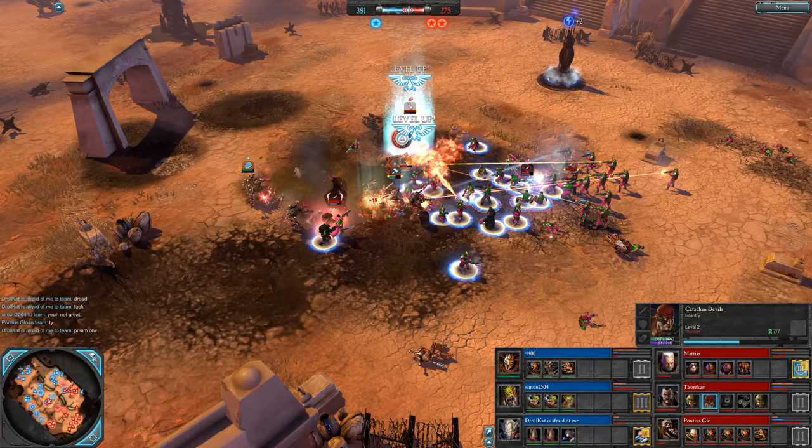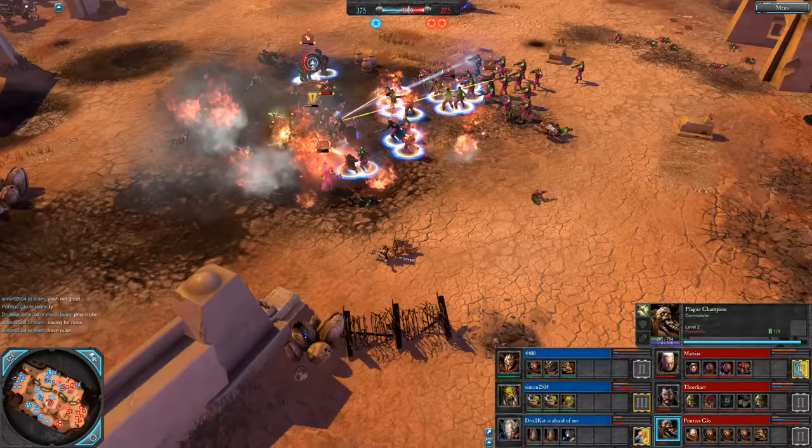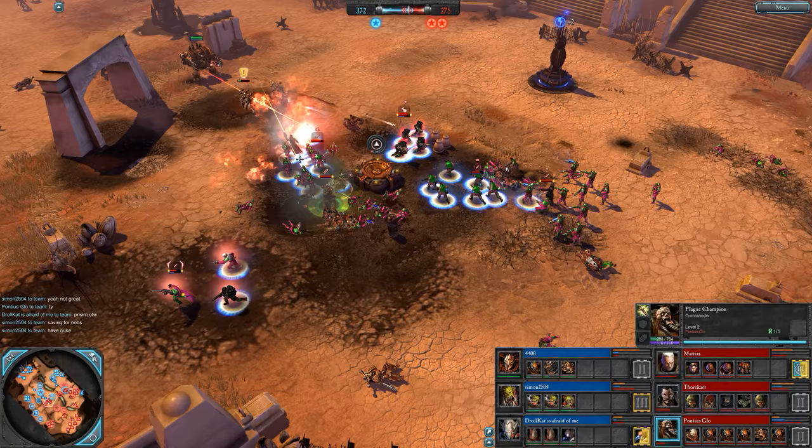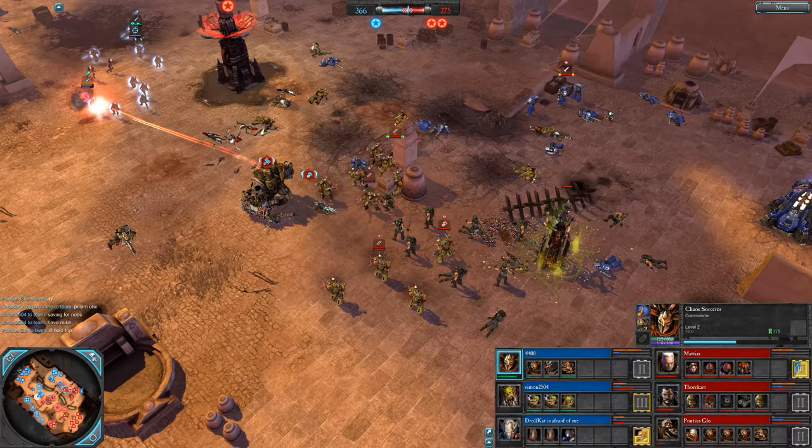Raptors in there fighting the Plague Champion with the Plague Sword. That weapon ignores melee resistance — for those who don't know, melee resistance is a 40% resist against melee attacks that a lot of units have. Generally all melee units will have it, heroes will have it, Tactical Marines too. Guardsmen don't — the poor fellas, not very good in melee.